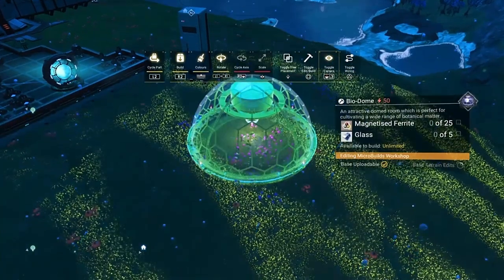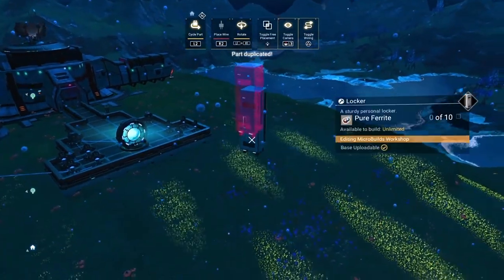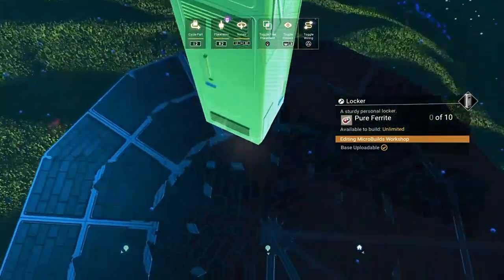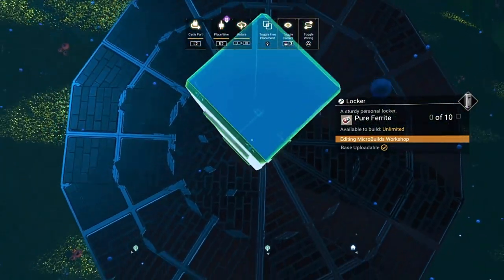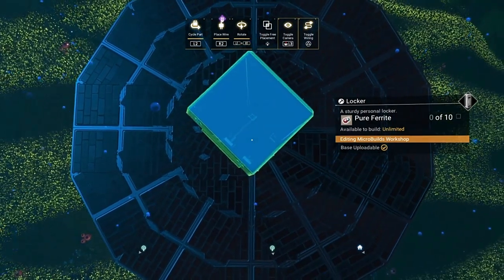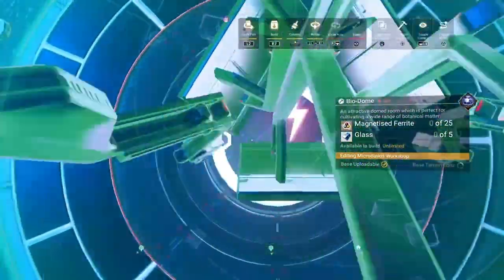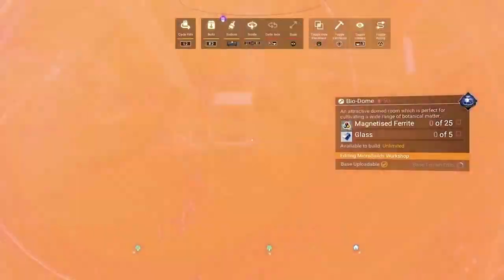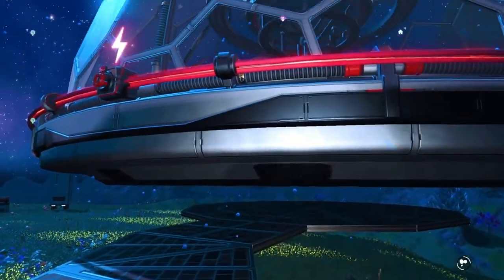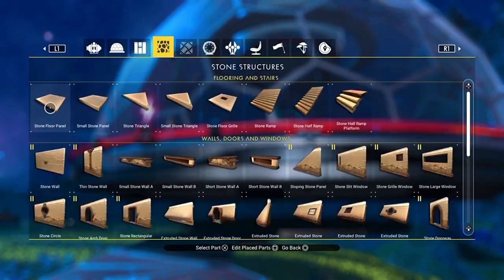So we go over, grab our bio dome, hit triangle and square — or your relevant buttons — to get into the duplicate menu. Duplicate from the locker, use the corner of the locker to line up with where you want the entrance, line the white dot up in the middle, make sure it's as tight as you can get it, and then hit triangle and R2 — or your relevant buttons — and that will glitch in a giant bio dome like that. It'll get your camera stuck but don't worry, just exit out of the build menu and there you go — there's a giant bio dome. That's how you do that glitch.